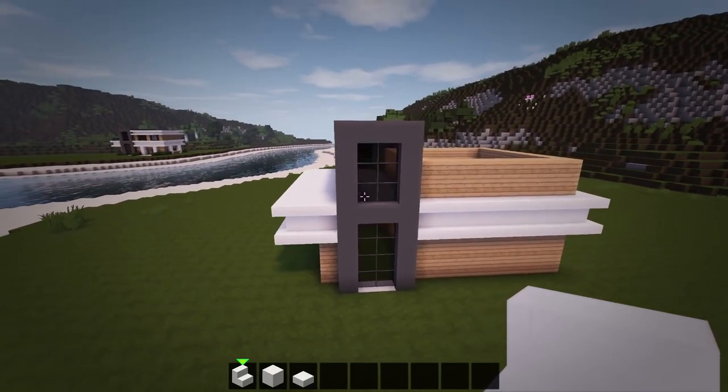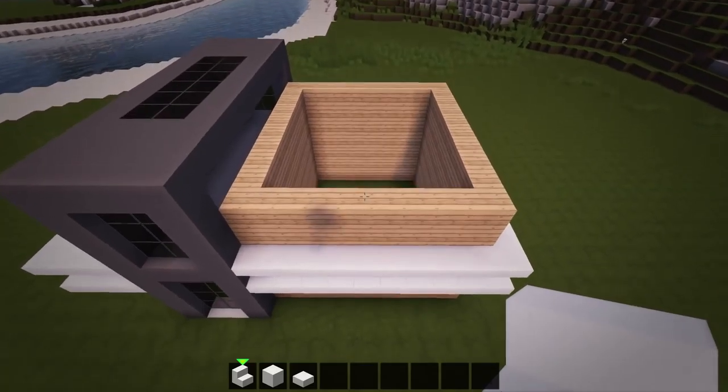Next, we will add the roof over top of the oak walls on the right side, so first add a layer of quartz blocks over the section.